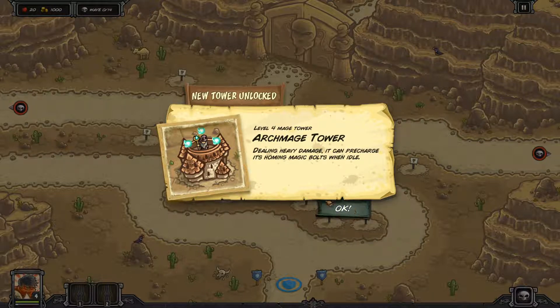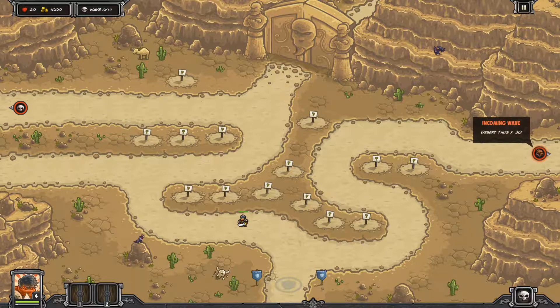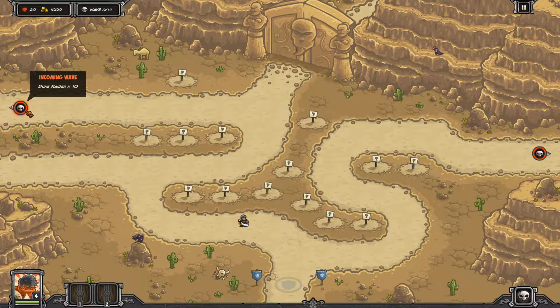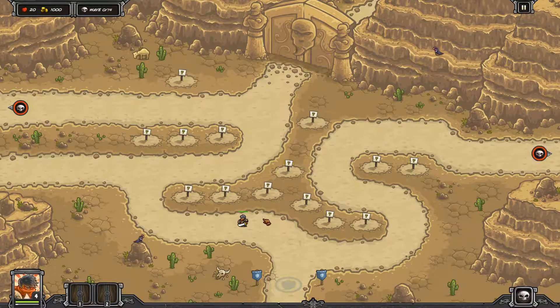The archmage towers have really good range and super high damage — pretty much good against everything. The first enemies coming are dune raiders and desert thugs. This is a pretty tricky map — I remember it being somewhat difficult on veteran difficulty. We want to be aware of key tower placements and have a build in mind. I'm looking at this center spot as a possible place for a dwarf tower — once it's a dwarf tower it'll hit all these lanes. If we pair it with a crossbow tower for increased range, the dwarf will hit a massive swath.